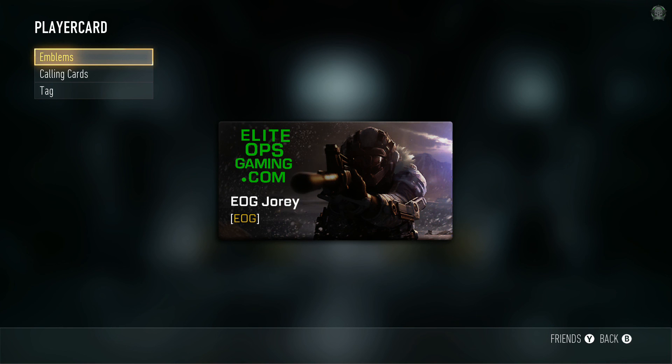It'd be nice to see eliteopsgaming.com popping up everywhere in games. Thanks for watching, guys. To get 100 points, make this emblem by Sunday night — that's about six days you have. I'll award you 100 points, and don't forget to send me a message and I'll get you the points. Take it easy, guys.